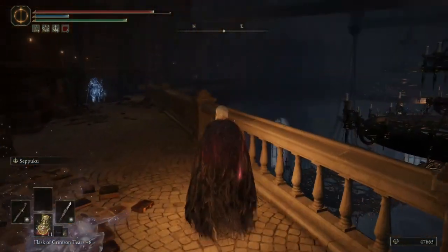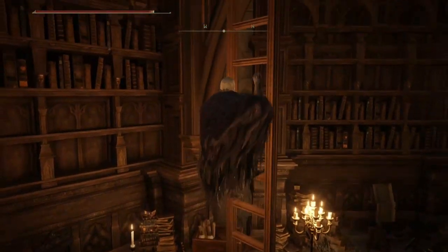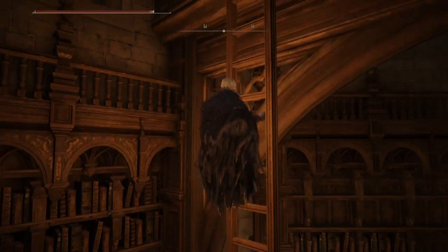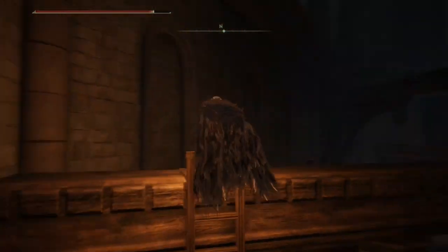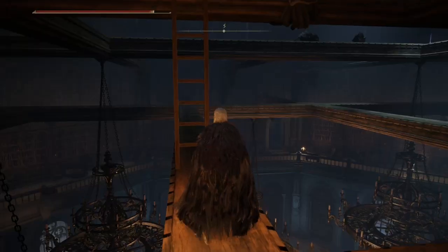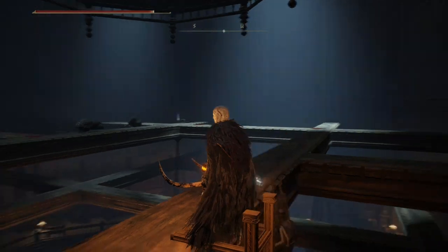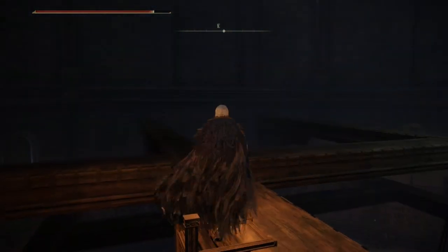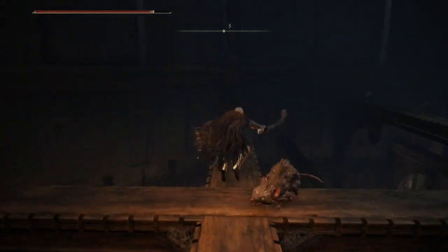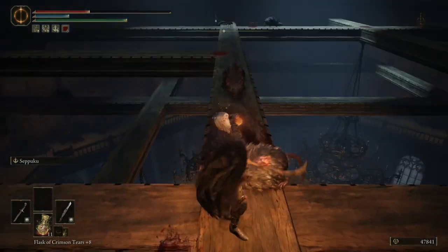Deal with these enemies — a little pain, to be honest. Go up the ladder. Be careful when you're up here because you can easily fall and die. I have done it a couple of times before, so just be careful. Then up the other ladder and across there. Be careful of these rats as well because depending on what class you are — my class kind of throws me forward when I attack — so it's hard. I don't want to fall off.